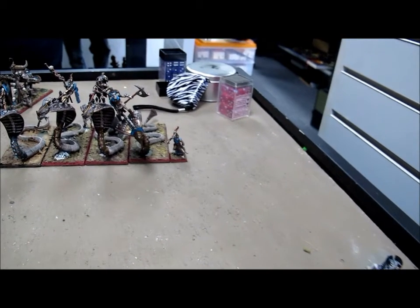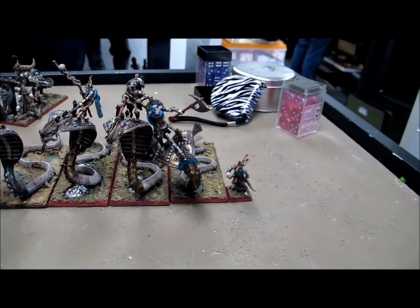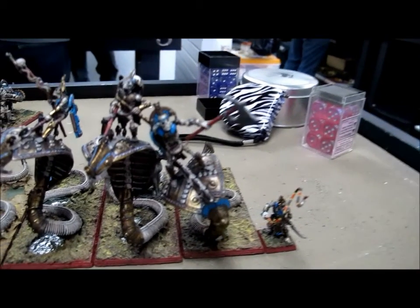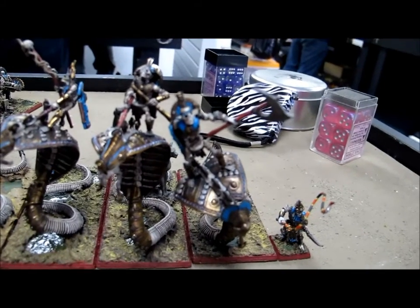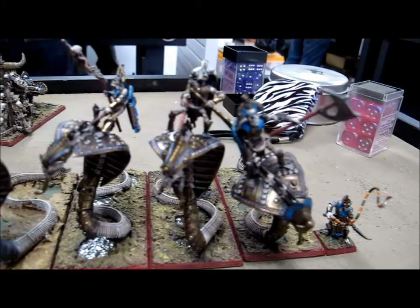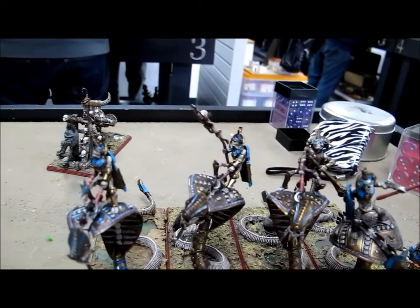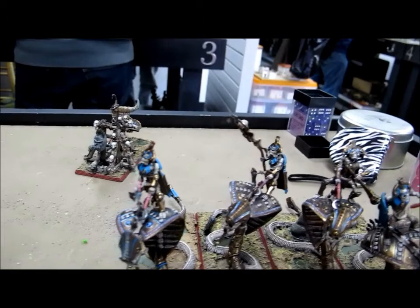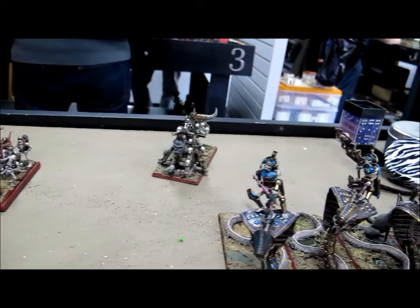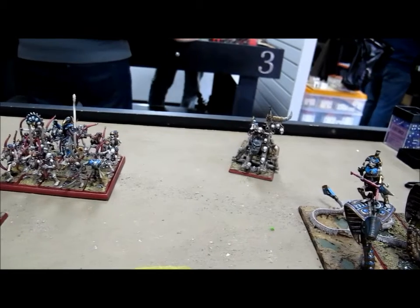My four Necropolis Knights have full command and also have a Necrotect in them, which gives them Hatred and ensures they're in range for a six-inch regeneration that the Necrotect gives to undead constructs. They are my very powerful unit, positioned on the flank to push their way along. Way back you'll see the Screaming Skull Catapult — I put it over here because it's nowhere near your Fell Bats, which could be one of the only things that might actually get to it. I put it far back in hopes that what you have won't be able to reach it in time.